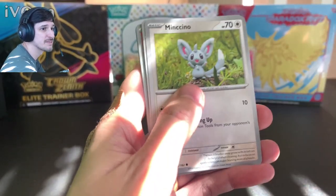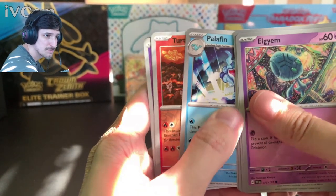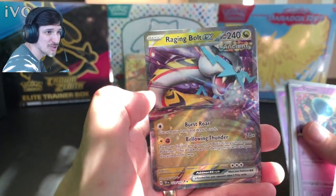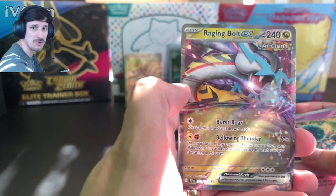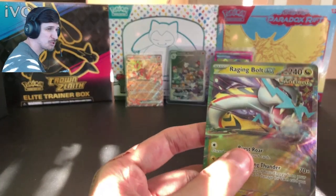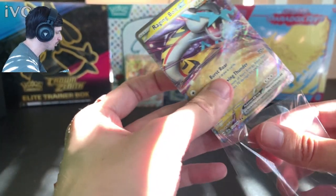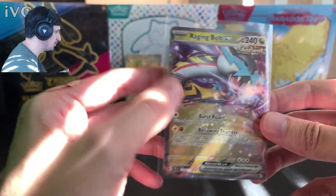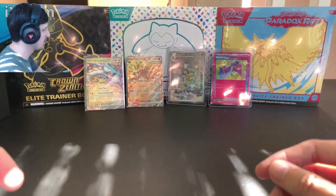Elgyem, Meltan, Nuzleaf, Minccino, Lycanroc, Silvally — man's yoked! Turtonator, Bronzor, and the rare is another EX — a regular EX, Raging Bolt! This is the giraffe Raichu — if only we saw the entire body in all its glory. Giraffe Raichu is now part of the collection. Do we love it or do we hate it? I had a poll on my channel: do you prefer the astronaut Farigiraf, or do you prefer Raging Bolt?